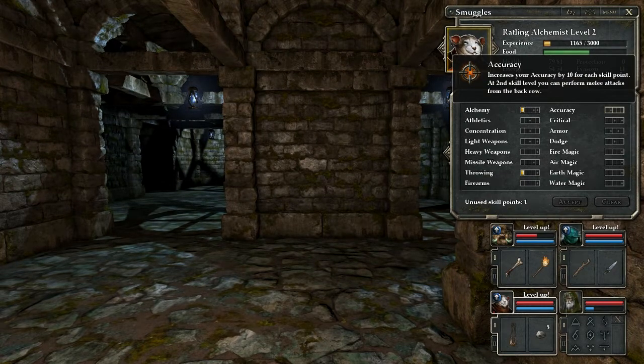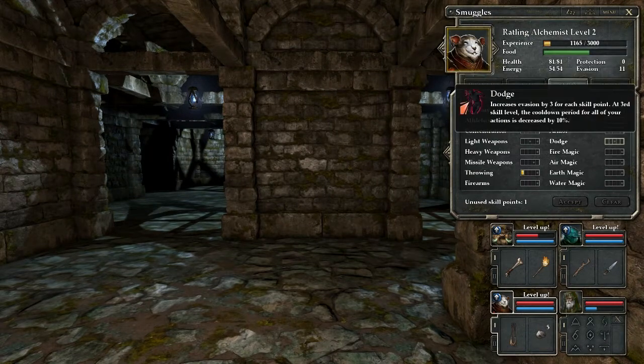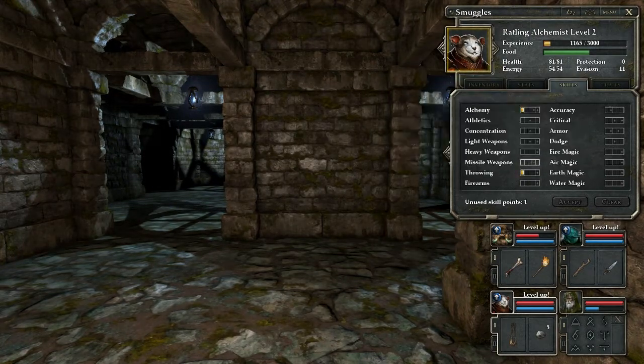At second level, you can perform melee attacks from the back row. Oh, that could actually really help — chance of scoring a critical hit with melee range, throwing with firearm weapons through each point. Third level, you can backstab an enemy with a dagger and deal triple damage. Fifth level, you can backstab with any light weapon. Good to know. Magic is not useful. Throwing is tempting — throw weapons with both hands. We still have yet to find any firearms.